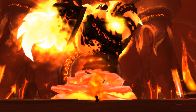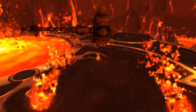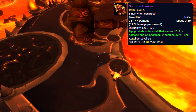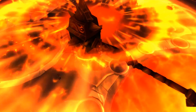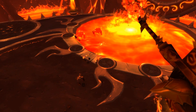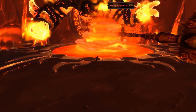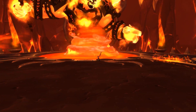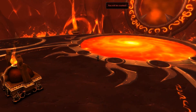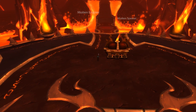Sulfuras the Hand of Ragnaros is obtainable and you can get the non-glowing version from Classic blacksmithing crafting. Or you can get the legendary version, which requires the Eye of Sulfuras from Ragnaros in Molten Core, though that is a legendary item and cannot be transmogged. Alternatively, you can do the Firelands version of Ragnaros for a chance at Sulfuras the Extinguished Hand, which is an updated model wieldable by two-handers — a low drop chance but a really cool weapon.